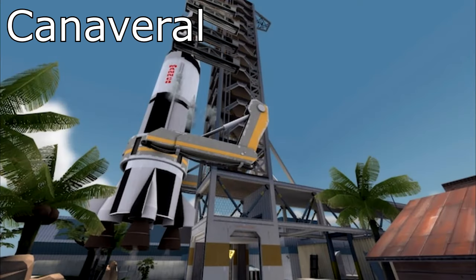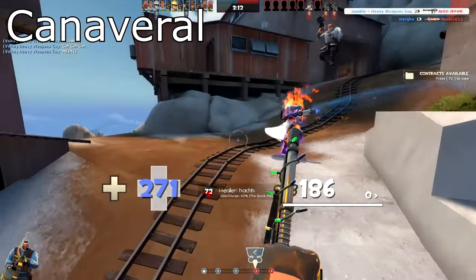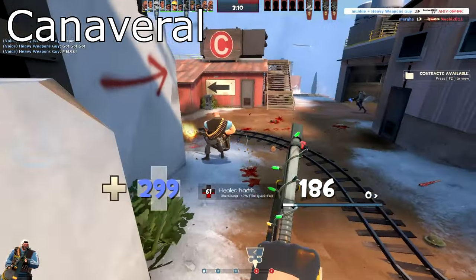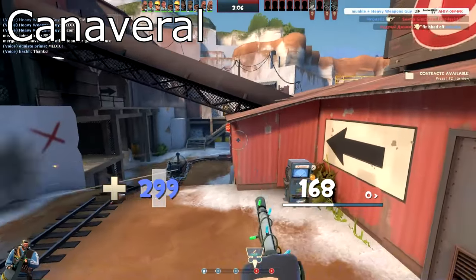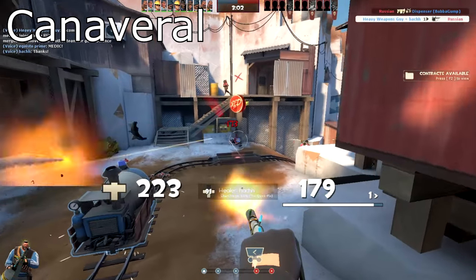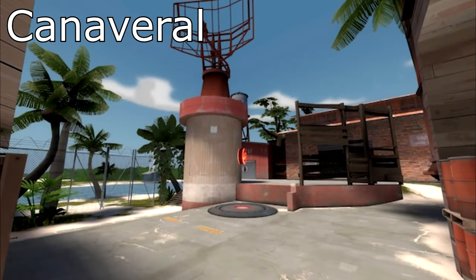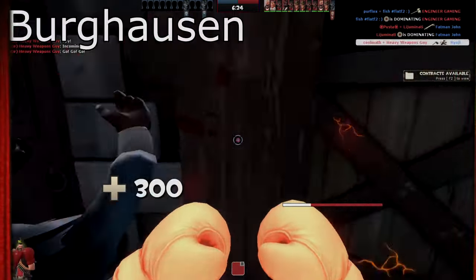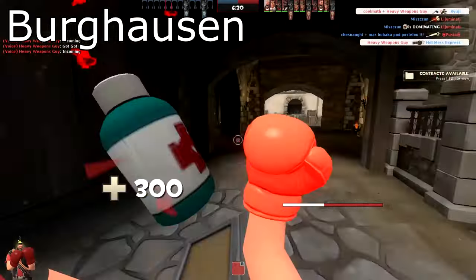5CP Canaveral — this is the second time I cannot pronounce the map name — boasts the theme of two mercenary teams fighting over a rocket launch, which is nothing new but set on a tropical paradise. Honestly, with all the other themes being so compelling and deep, this one just feels rather basic. One big positive is that no single part of this map offends the TF2 art style in any way. I'm giving it a 7 out of 10.